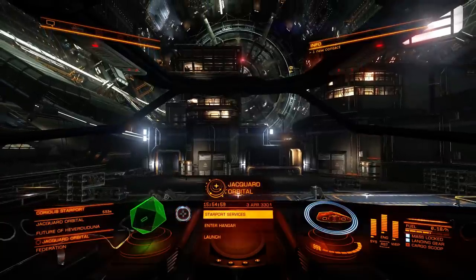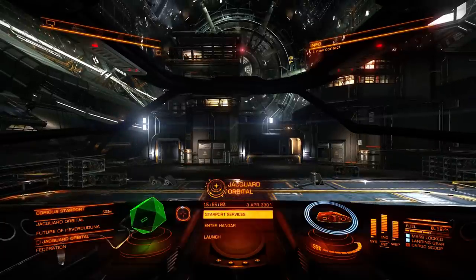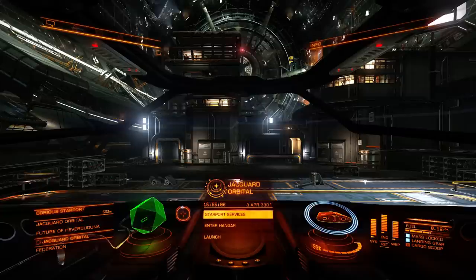Engines disengaged — and that's it for today and this short beginner's tutorial. In the next ones I'm gonna cover the basics of how to earn money, how to fight, some system management, and I'll go through outfitting your ships — what you can upgrade and stuff like that.